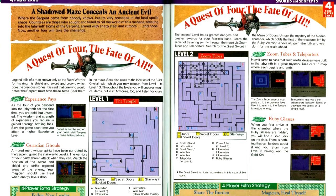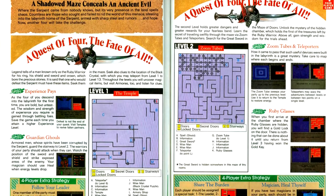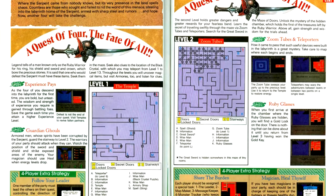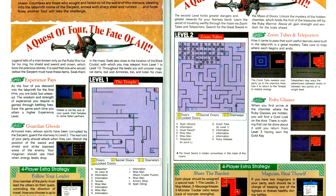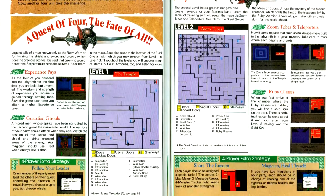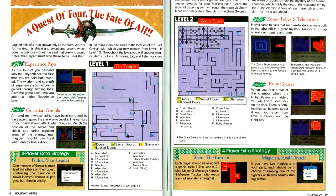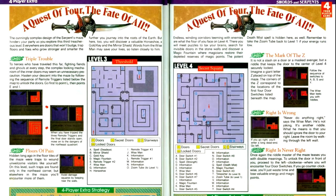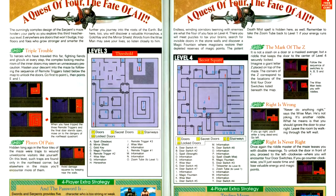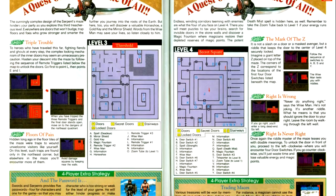Next is a co-op dungeon crawler — Swords and Serpents. The article has maps of the game's levels as well as gameplay advice. Notably, the article advises giving each player roles similar to those in Gary Gygax's D&D campaigns: a caller or leader who handles telling the party what to do, a cartographer to map the dungeon, a designated note-taker who keeps track of important clues, and a banker who handles treasure and inventory management. The article recommends giving your players similar roles.